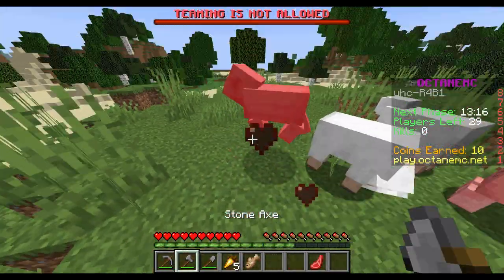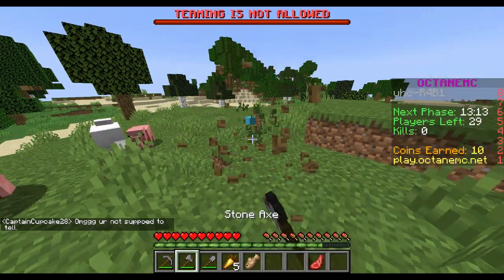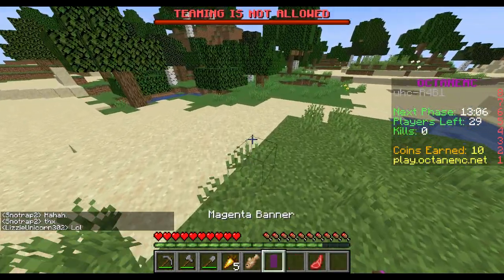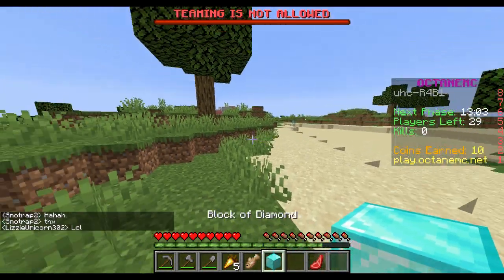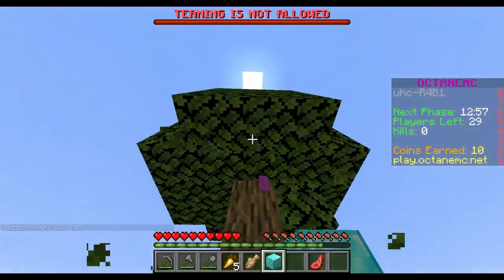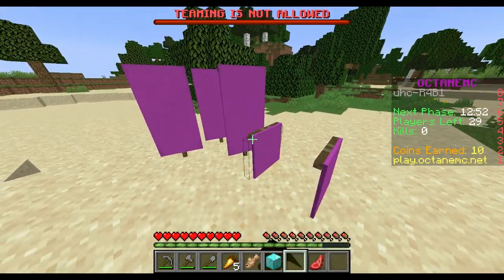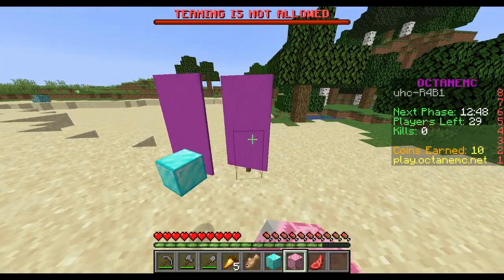Animals drop random stuff too — pigs drop doors. Let's try leaves. A leaf gives you a magenta banner, which gives me... diamonds grow on trees! Diamonds grow on trees. Let me get some blocks of diamonds here. Hold on — didn't this give me something else earlier?